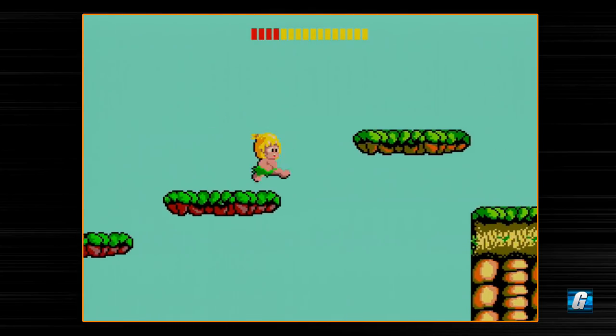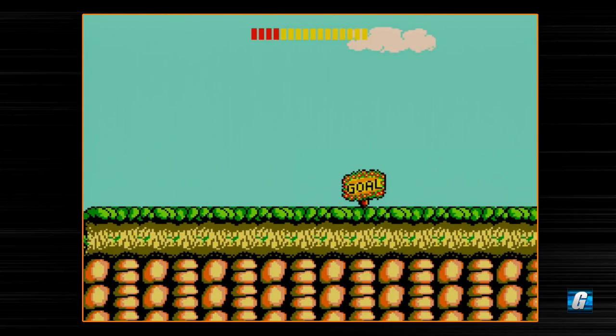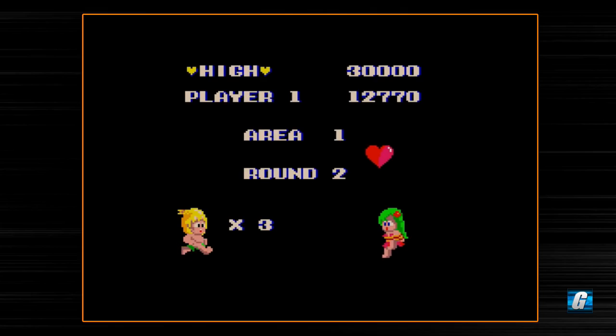Advancing through your stage fast in Wonder Boy is actually a good thing because it's kind of a long game. It's got nine areas, each with four levels, so 36 levels total. And that doll I just picked up is actually a pretty crucial part of the game if you want to see the last four levels. Technically there are 40 stages — four of them you can only access by collecting every single doll in the game, and many of the dolls are hidden. We are not going to get every doll in this game.